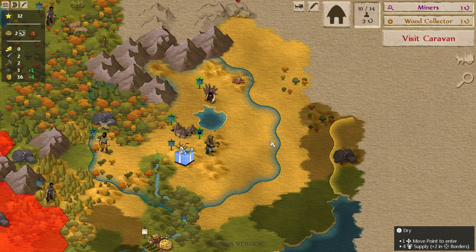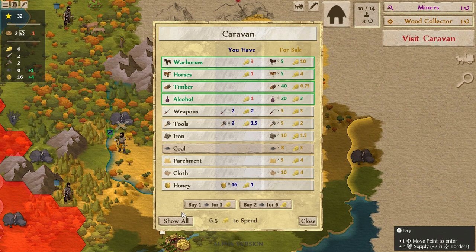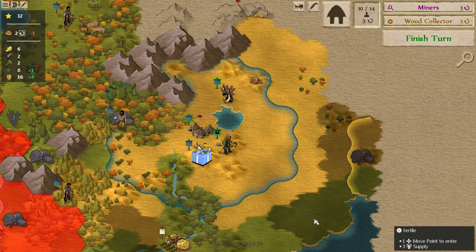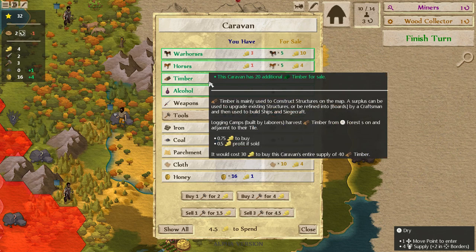This is a caravan — yes! Show me the caravan. They have four horses for sale, and a horse caravan with 20 additional timber for sale — that's nice. One thing we can definitely do is sell our coal. We're down to two tools because of our wood keeper, so we definitely need at least one more for a miner. I'm going to buy one.